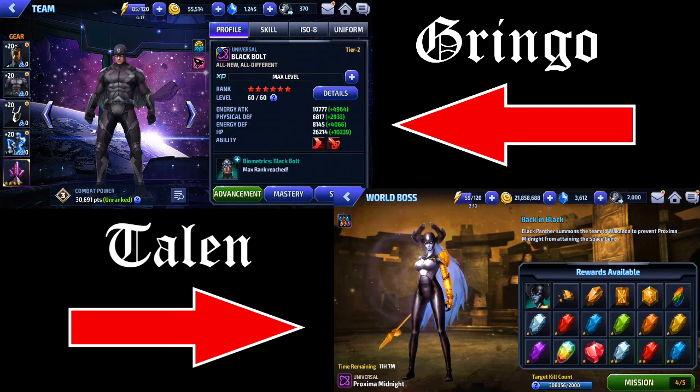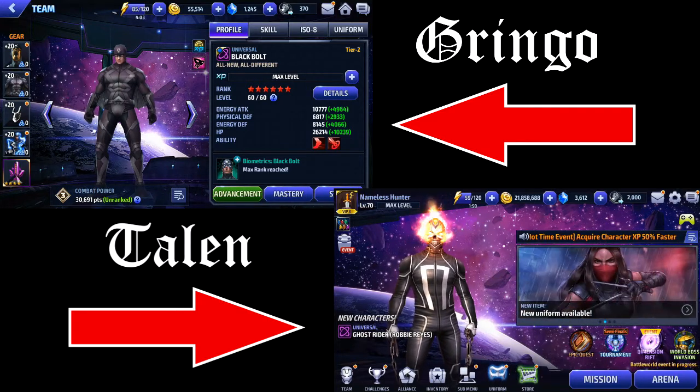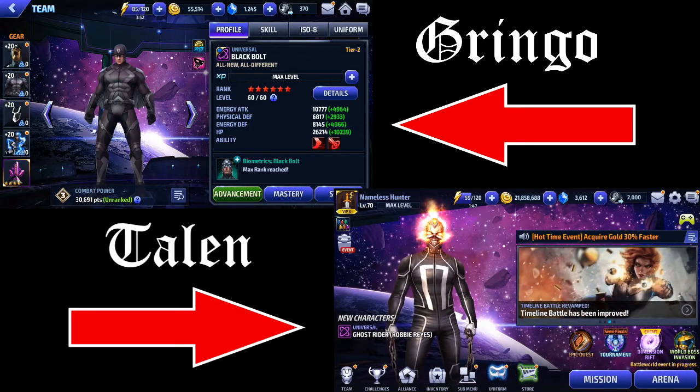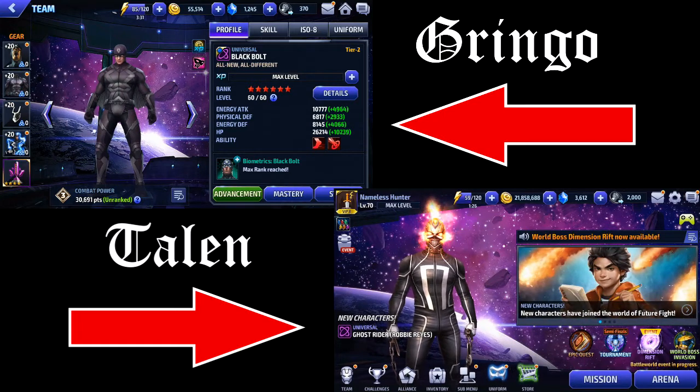So yeah, Black Bolt definitely is a really nice character. He's probably one of the top recommended tier 2s. If you're building up your roster as a newer player, Black Bolt's one of those that when you take him to tier 2 can help you out with pretty much any game mode. He's also one of the characters you can get the biometrics for relatively easily since he is in one of the story missions, so that's at least 10 a day. And you can use Shadowland biometrics towards him too, though it does take quite a while to build him up that way.